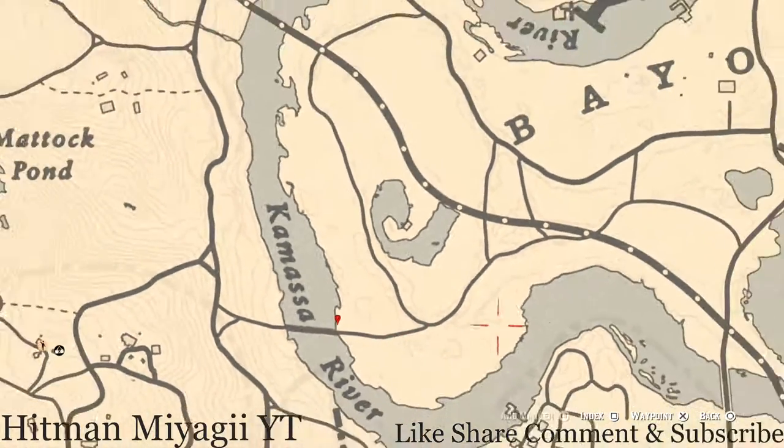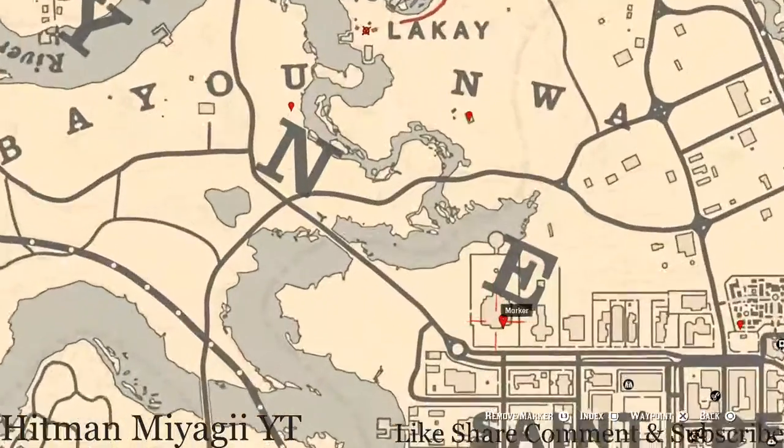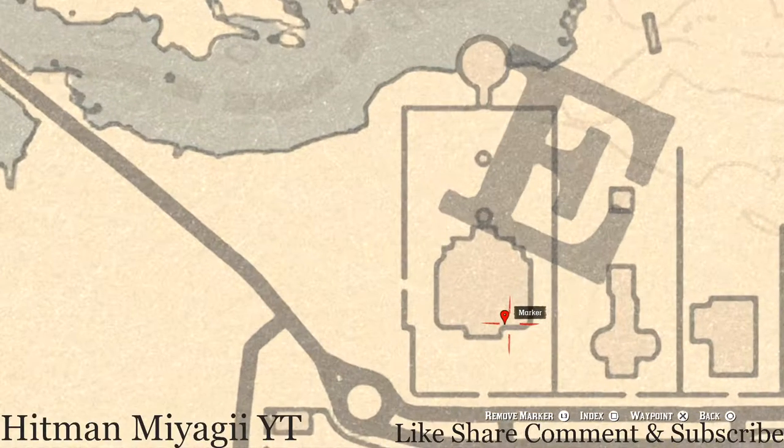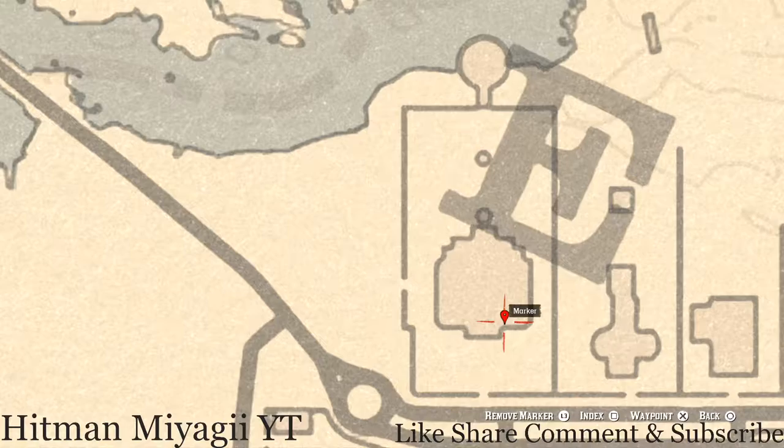Next marker is right here by the E of Lemoine — inside this mansion, right along the front wall. There's a row of chairs; on the first three-seater bench you'll get an Ebony Hairpin. It's out in the open so you don't have to do anything special to grab it.